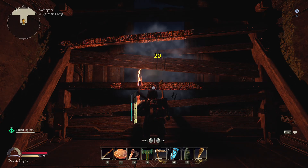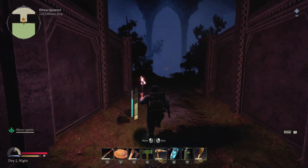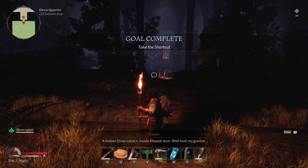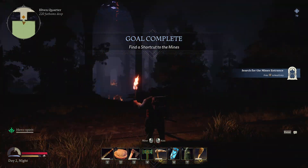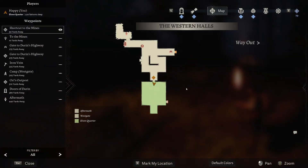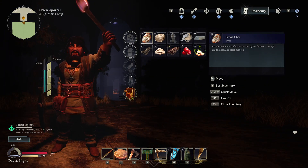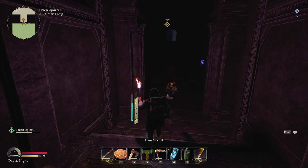I see some damage up here. What — there's an elven place! Take a shortcut. There are people down there too. Search for the mines — this is a beautiful area. I think we'll save that because we're almost out of space. We need to get some more armor and stuff. We're going to save that for the next episode.